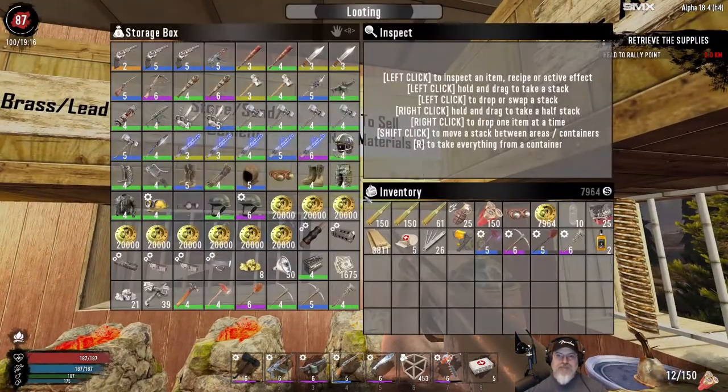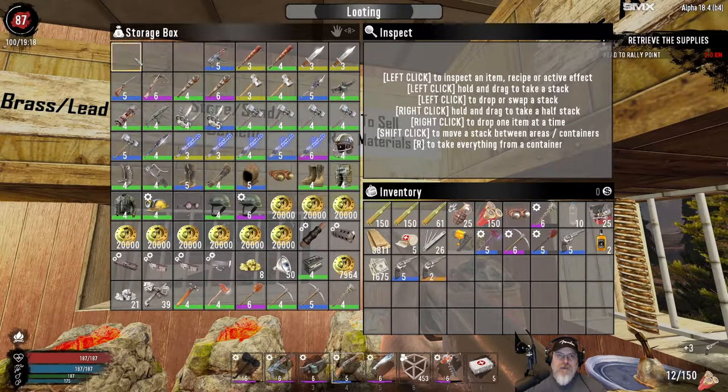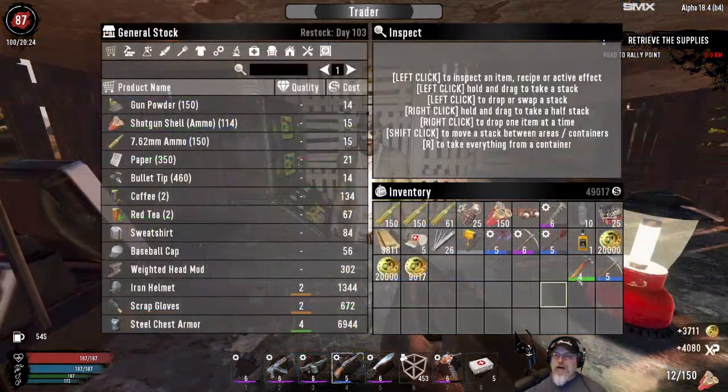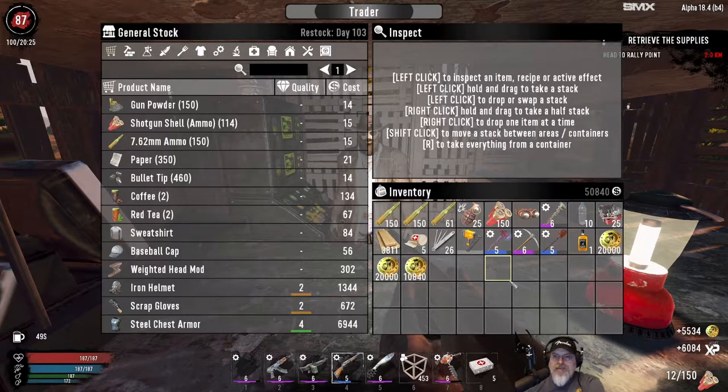I'm gonna get this stuff loaded up. I'm gonna keep all the current coin that we have so that way when I'm all done you can see how much money we made. Alright guys, this is the last of our stuff. We made about 50,000 and 840 coin off of some of that stuff. So that's pretty good.